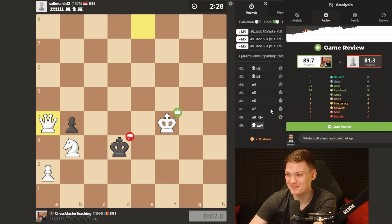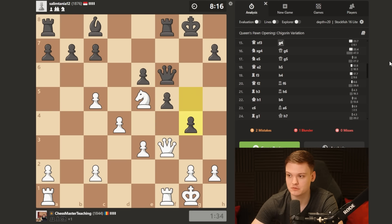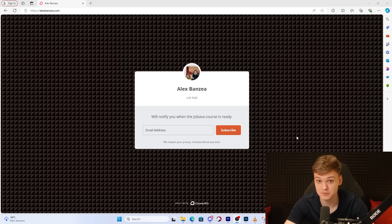I genuinely believe that was a very nice strategic game. You see, Jobava — we play aggressive, but it's super important to know how to slow down. That's why I think a repertoire with Jobava London and Caro-Kann as Black teaches you to make a perfect balance between aggressive and strategic play. In case you're waiting for my upcoming Jobava London course, make sure to subscribe to the newsletter — just type in your email at alexbanzea.com. Thanks for watching, and I'll see you around the channel.